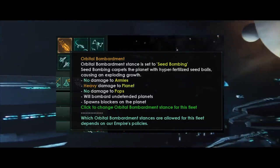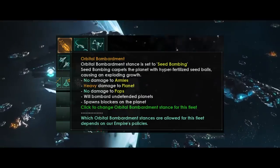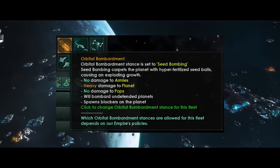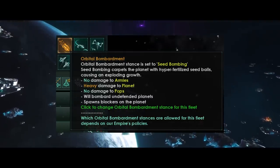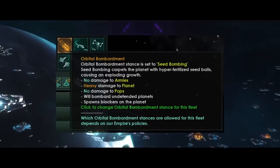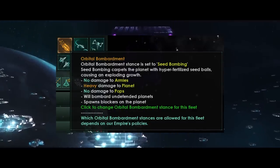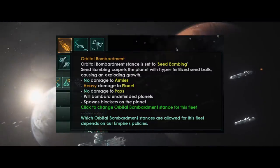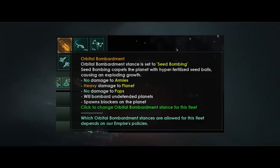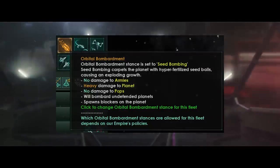The seed blockers spawned are primarily a nuisance for your opponent. But if you end up taking the planet and clearing them yourself, you'll be able to turn them into pops — similar to lithoid blockers. So you can bomb a planet down to remove a lot of districts and utility from an opponent, and if you do decide to take it, you'll get a lot of utility by clearing the blockers and getting a lot of your own species as pops.